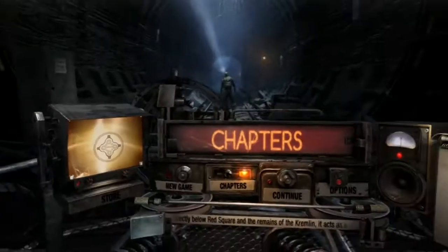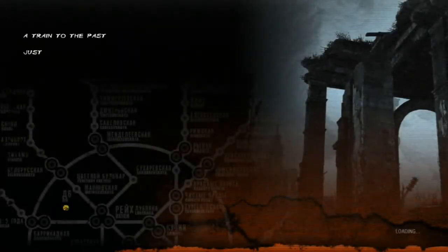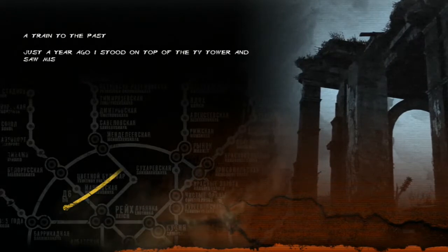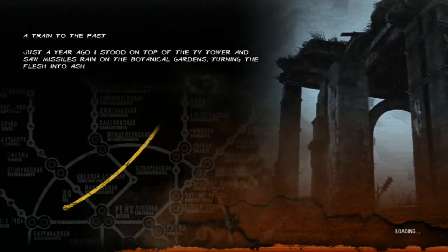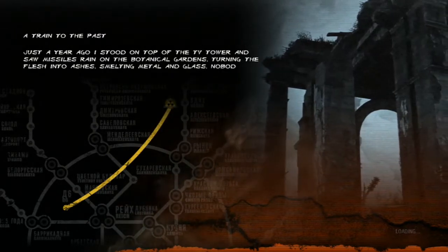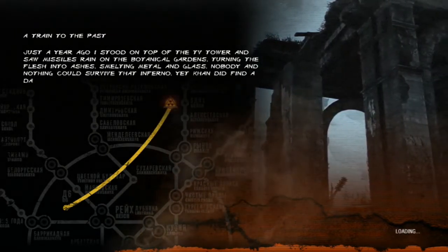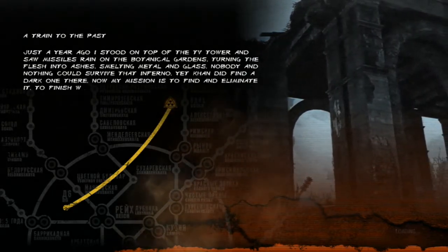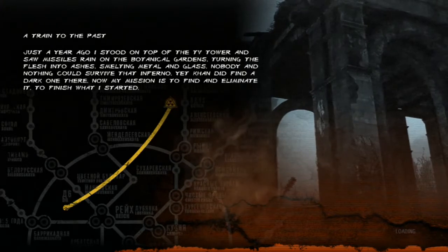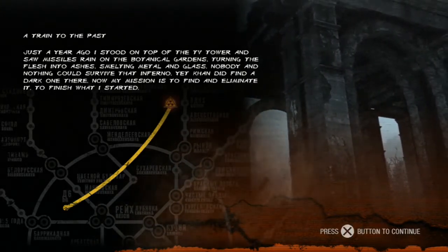Continuing where we left off - I think this chapter is called 'Ashes' or something. The narrator says: I stood on top of the TV tower and saw missiles rain on the botanical gardens, turning flesh into ashes, smelting metal and glass. Nobody and nothing could survive that inferno - yet Khan did find the dark one there. Now my mission is to find and eliminate it, to finish what I started.